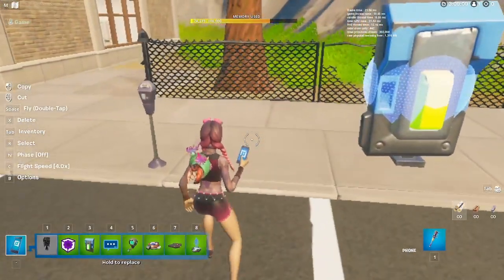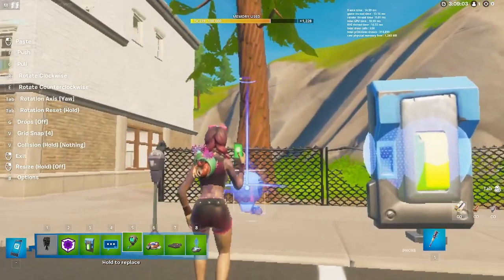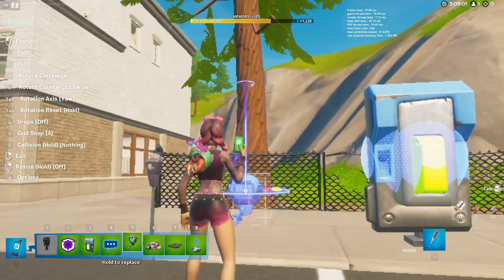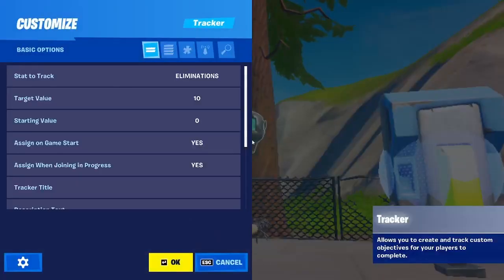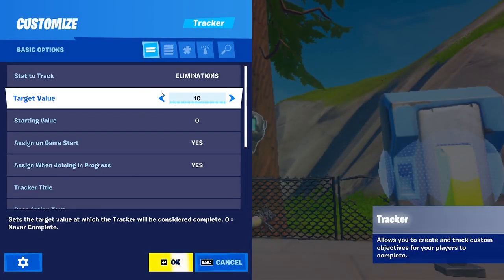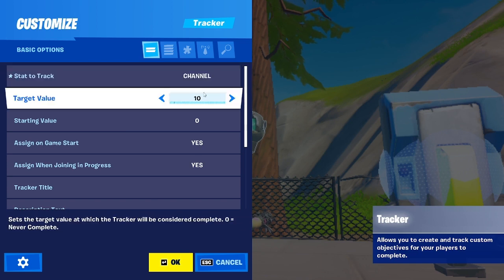Then get your tracker device and I'll wait for you to get that. So, start to track channel — that's going to be important. Target value — this is how much, for example, mine is hitting trash cans three times, so I'm going to put it to three. You don't really have to change anything else.